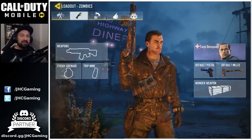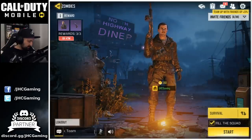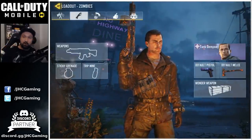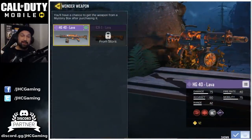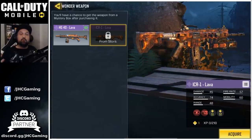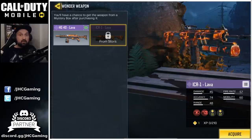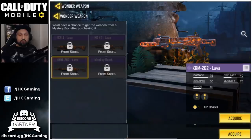We'll start with the zombies lava weapons. In the current version of the game, if you go on zombies and click on your loadout, you have to select your wonder weapon on the right side of the screen — it's been like that for a while. We only have the HG40 lava right now, but we know the ICR1 lava was coming sooner or later. On the beta or test servers, we saw another screenshot with four lava weapons, including the monkey bomb.